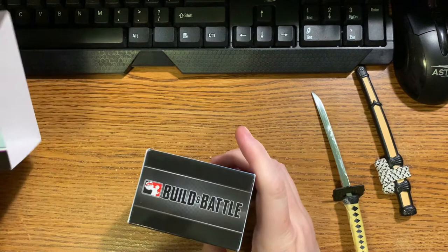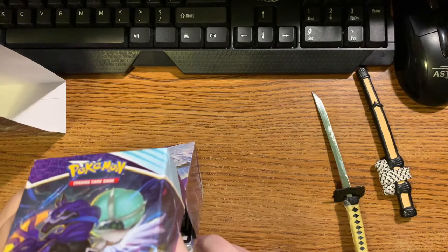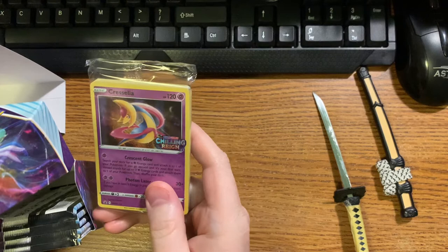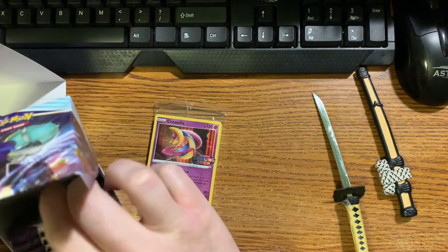And now this opens up. I don't see the code card - oh okay, I see it's in with the promo pack. I got Cresselia! Basic, 120 HP, Psychic. Anyway, I'll open that up the rest of the way.